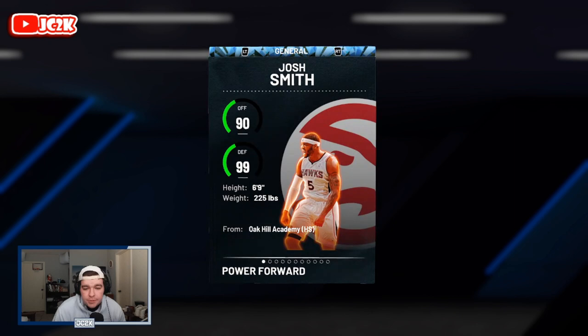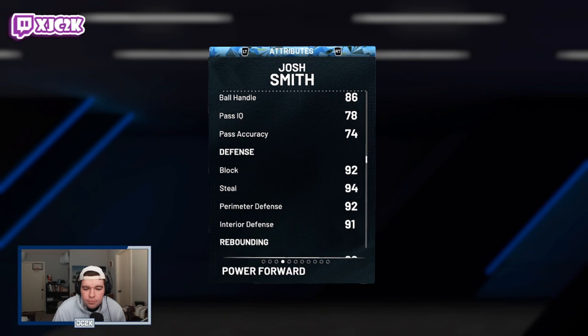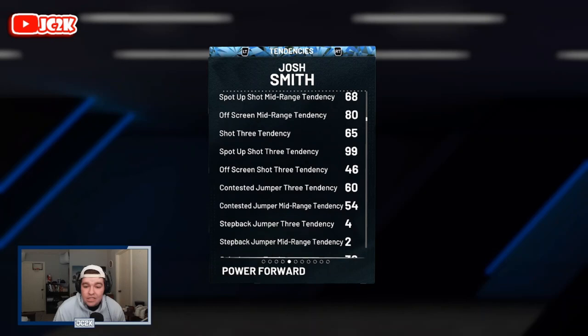Josh Smith: 6'9", 90 offense, 99 defense. He comes with a 90 driving layup, 92 close shot, 83 mid-range, 81 three-pointer, 85 standing dunk, 97 driving dunk, 86 ball handle, 92 block, 94 steal, 92 perimeter defense, 91 interior defense. He's going to be an incredible defensive card and a solid rebounder as well — 94 speed, 94 acceleration, 86 strength, and 94 lateral quickness.